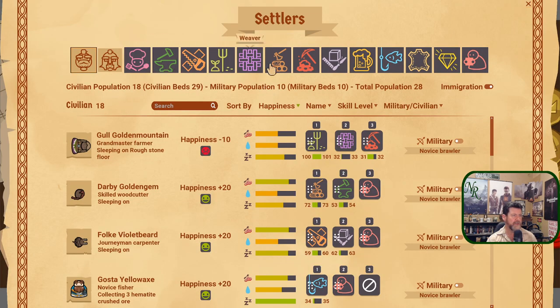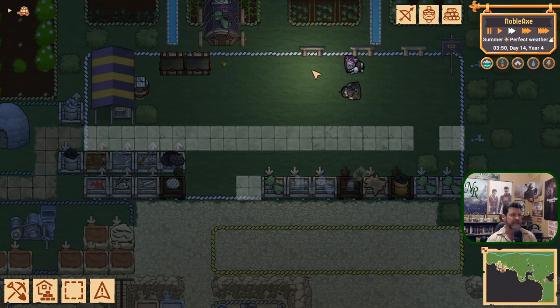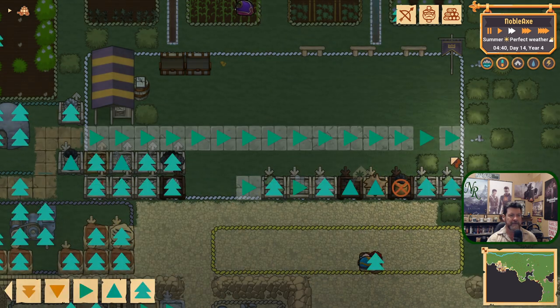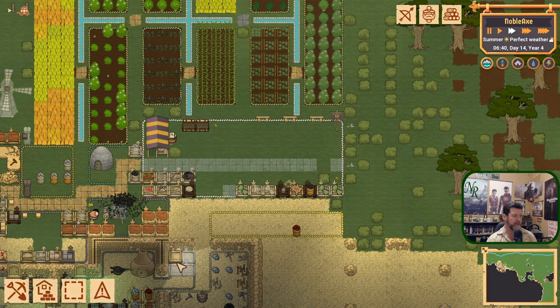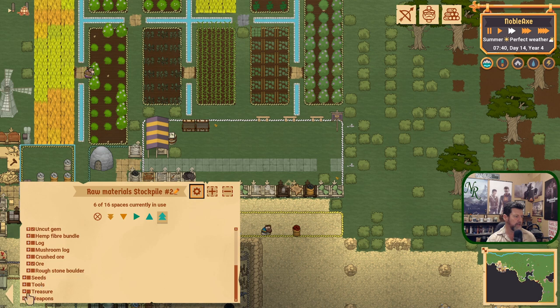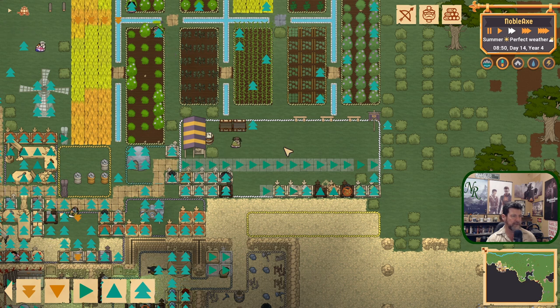What will it take to get more stone happening? Everybody's sleeping — let's wait till tomorrow morning. It's 3:30 in the morning. You guys were here — forgot about you. You're not queued up to haul — that's a problem. This time it broke. Let's disable and then set highest priority... highest priority for treasure into this one specifically — coins specifically. That got them in the queue again.